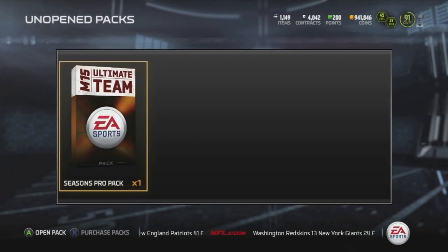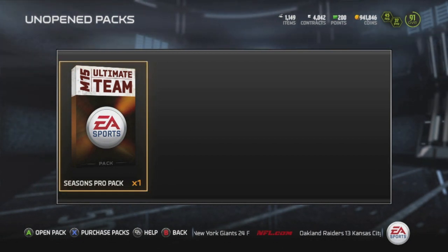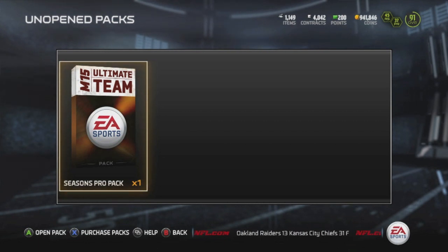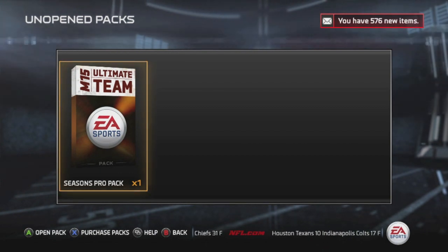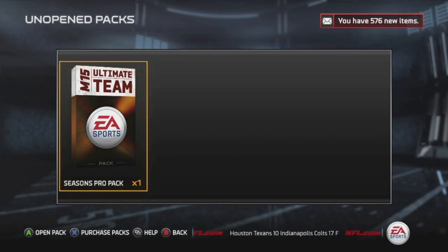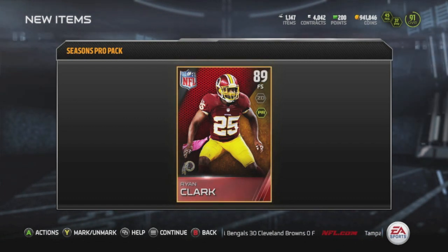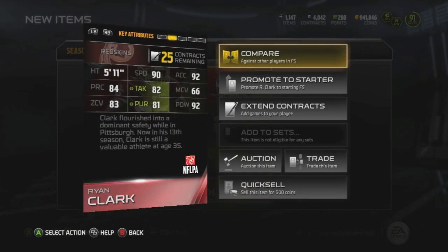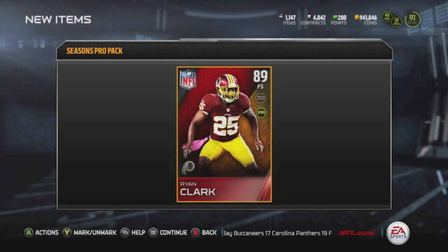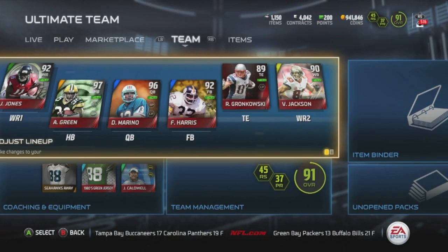Alright, never mind — we're doing the season vet pack first. I got the order wrong. Let me know in the comments what you think I'm gonna pull — don't fast forward, scroll down and write your prediction. Ryan Clark. I think he's pretty cheap, but let's check his stats: 90 speed, 92 hit power — that's not bad. Let's see what he's going for real quick.